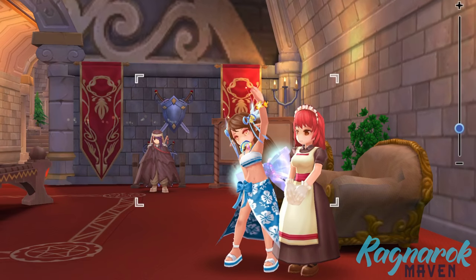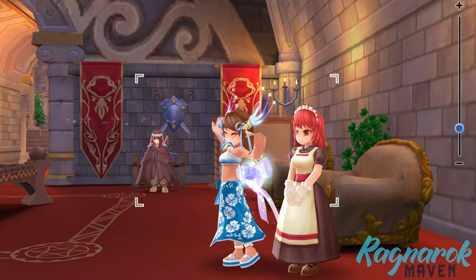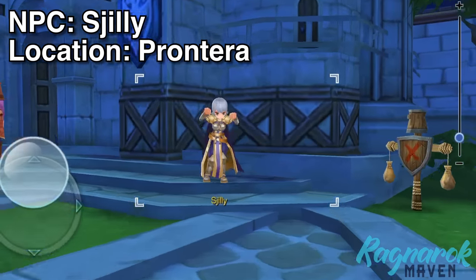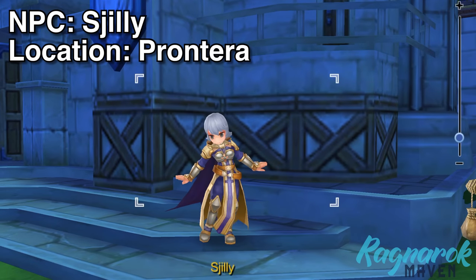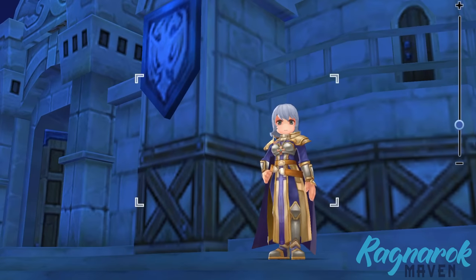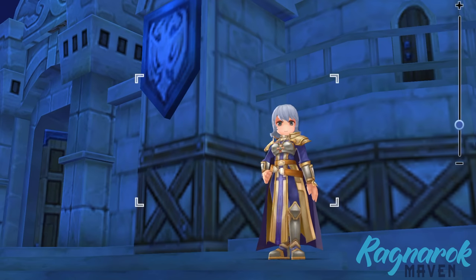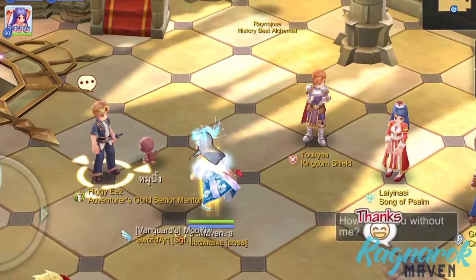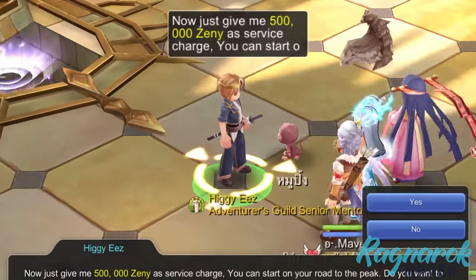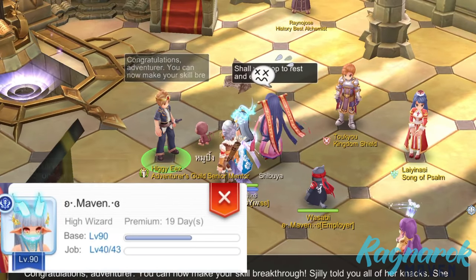Now that we are familiar with the importance of job extension, let's take a look at how to actually extend our job level. When you reach job level 40, you may now take the job extension quest from Sigily in Frontera. Her questions seem to be different for each job, as she was asking mainly whiz-related questions when I did the quest. For the answers to the high whiz questions, I'll leave it in the description box below. After that, she'll instruct you to go to Hikii's inside Adventure Hall Headquarters. You'll need to surrender 30 silver medals and 500,000 zeny in order to complete the quest. Afterwards, our job level will now be extended to job level 43.